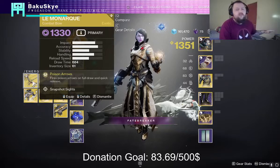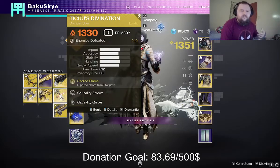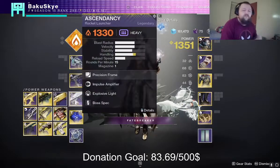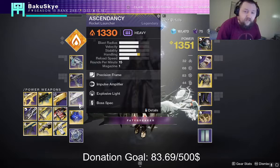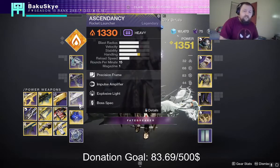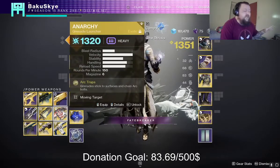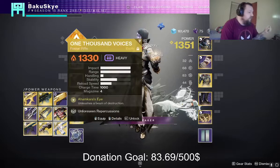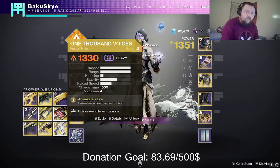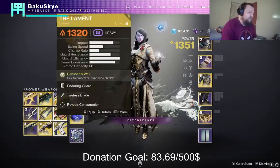If there are no Overload champions then bows will probably be a little underused, but if it fits your fire team that's perfectly fine. For heavy, this is where it gets juicy. Anarchy was severely nerfed — do not use it on the boss. 1000 Voices is always a solid option. Sleeper Simulant, Thread Needle — fantastic options.